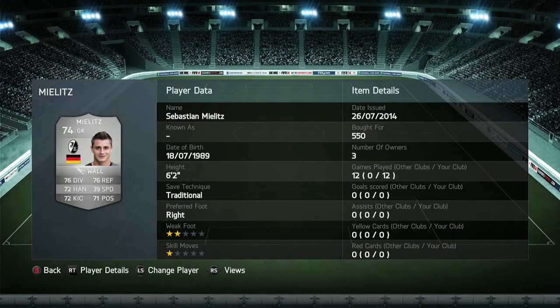My goalkeeper is going to be Millets. This guy has a 2-star weak foot, 1-star skills, 6'2" traditional build, and I picked him up for 550 coins. He has great diving, great reflexes, and overall he's a pretty good keeper.